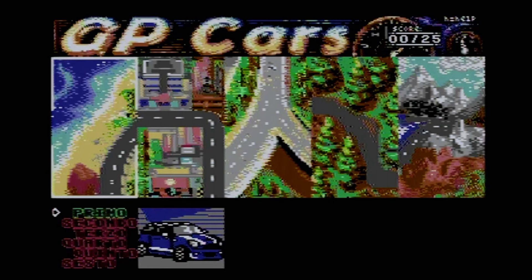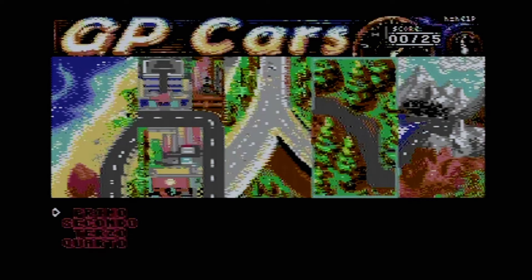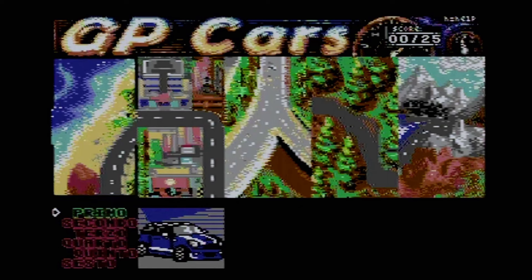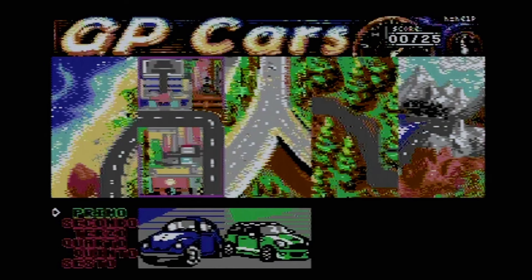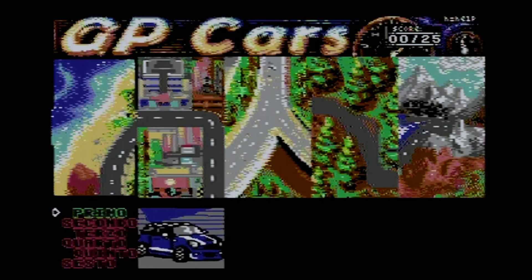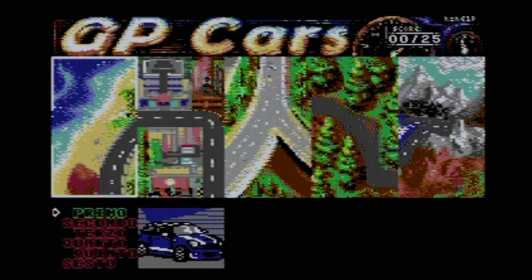We've got a track selection screen here, which is nicely done. At the moment, all that's available is to play the first race on the first track and the first race on the second track. One of them is for one car, which is a time trial, and one of them is for two cars, which is a race against another car. Very nice presentation from the title screen — we've got some music in the background and nice graphics. So let's get the game started.